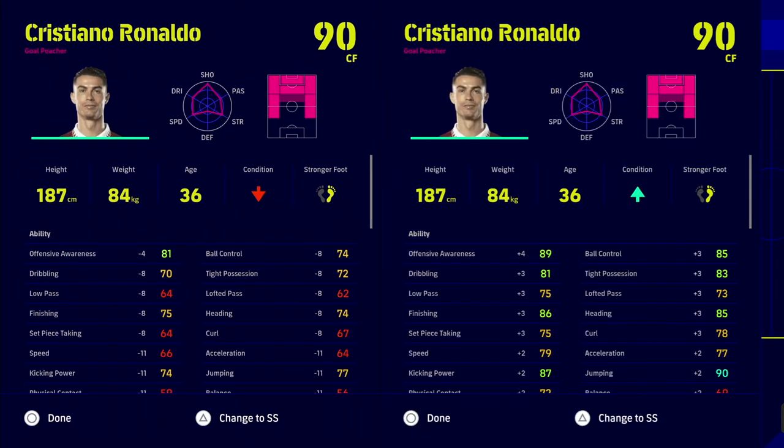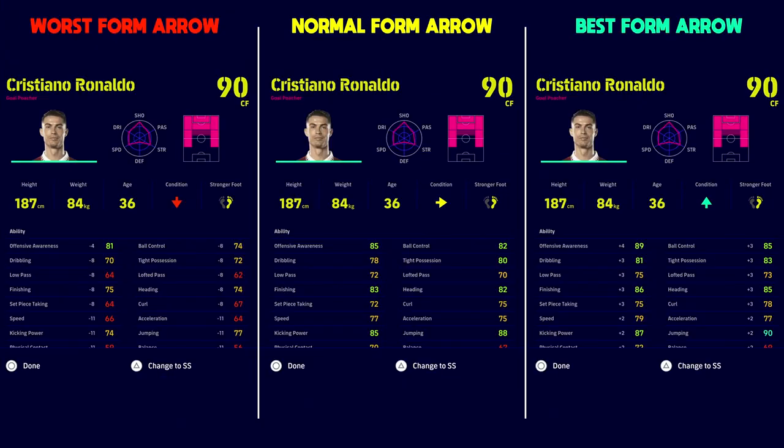That is a huge increase to player stats — a player can go from around 75 speed to nearly 80 speed depending on the player. Looking at Cristiano Ronaldo, on the left his condition is fully down (worst form arrow), and on the right his best form arrow. Comparing both: offensive awareness on worst form is 81, best form is 89; finishing is 75 worst vs 86 best; jumping is 77 worst vs 90 best. There's a massive swing in the difference in attributes.